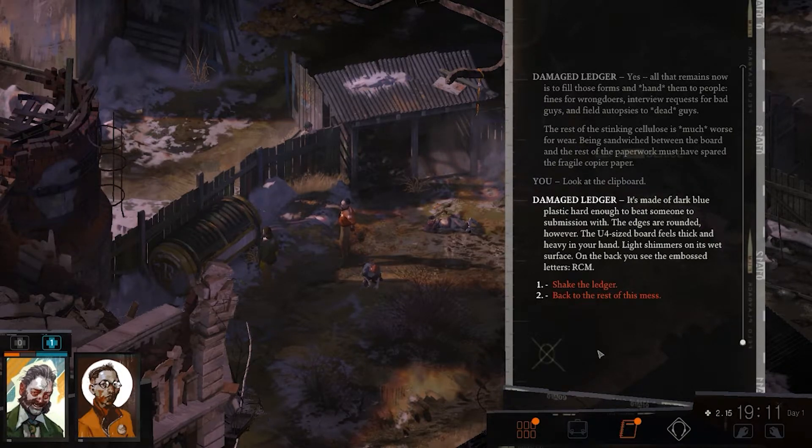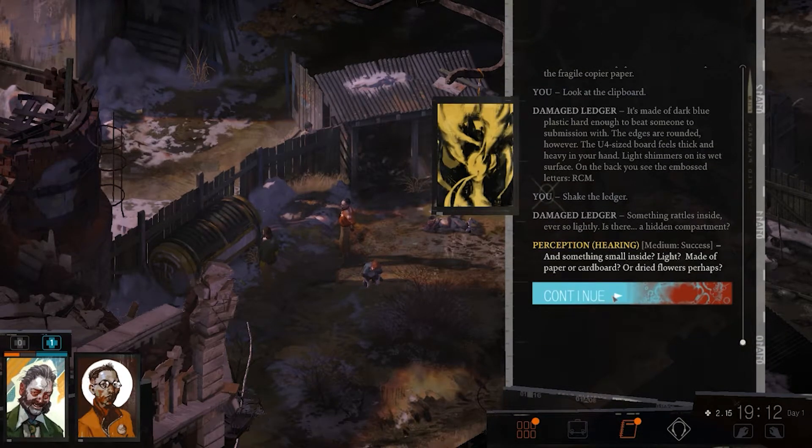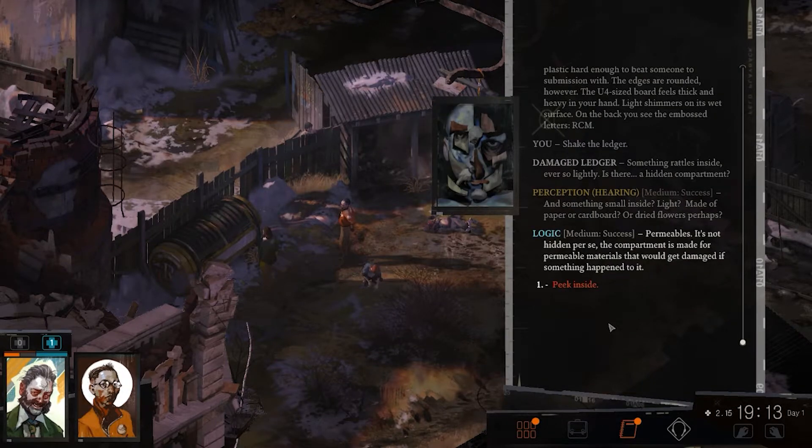Look at the clipboard. It's made of dark blue plastic, hard enough to beat someone to submission with. The edges are rounded, however. The A4-sized board feels thick and heavy in your hand. Light shimmers on its wet surface. On the back you see the embossed letters RCM. Shake the ledger — something rattles inside, ever so lightly. Is there a hidden compartment with something small inside, made of paper or cardboard or dried flowers perhaps?